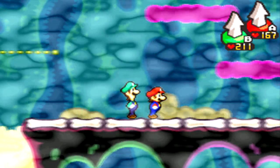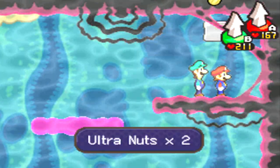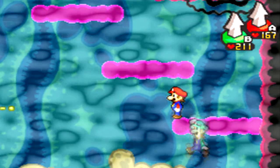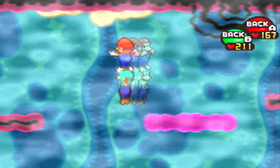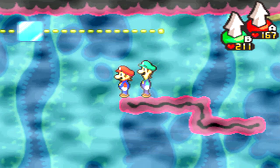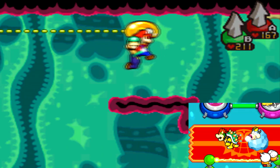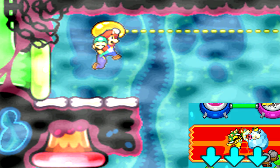Stonks are easier right now, but one attack they'll do is clone themselves. You need to figure out which one's the real one and just keep hammering that enemy. They're not terribly difficult — in fact most of the enemies in the airway aren't very difficult at all, though they can be annoying sometimes.